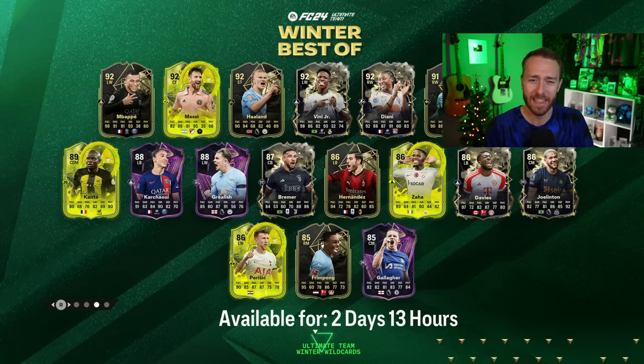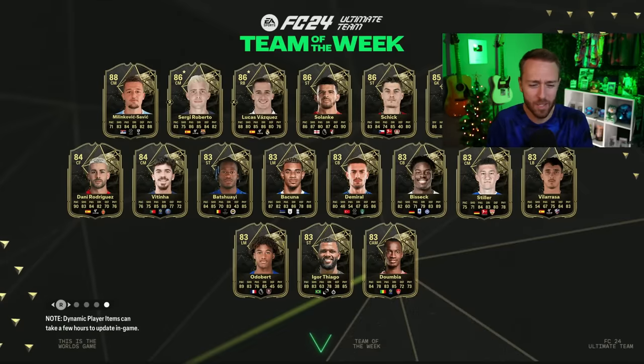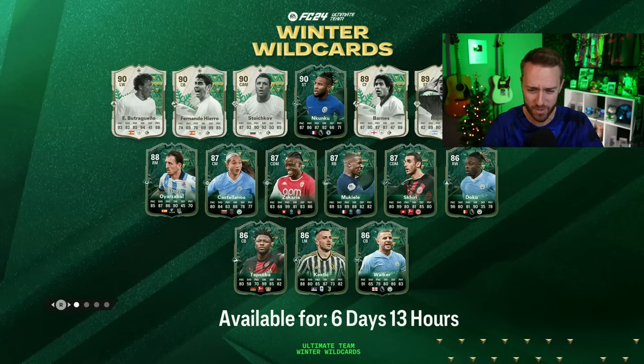Guys, what is EA cooking with this Team 3, and basically what was just released yesterday with Winter Wild Cards content — with the icons, the SBCs, the objectives, the evolution that we had. What in the world is EA doing?